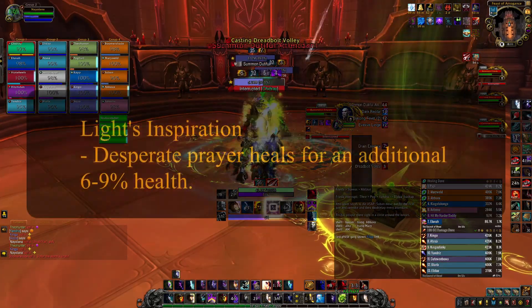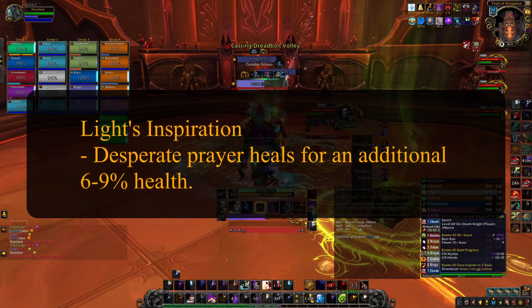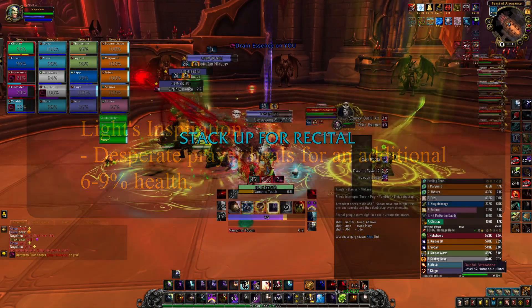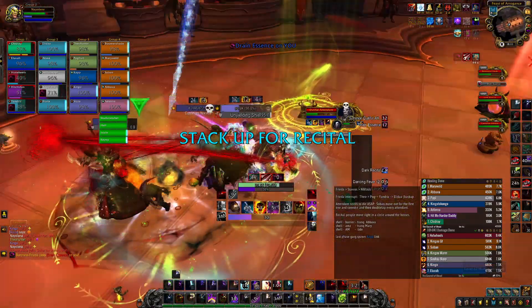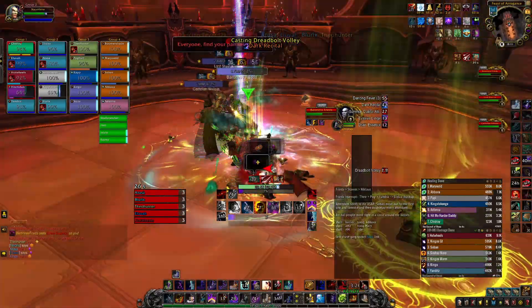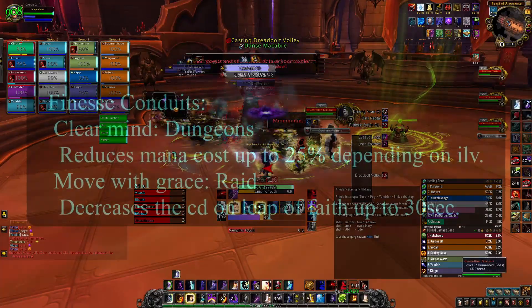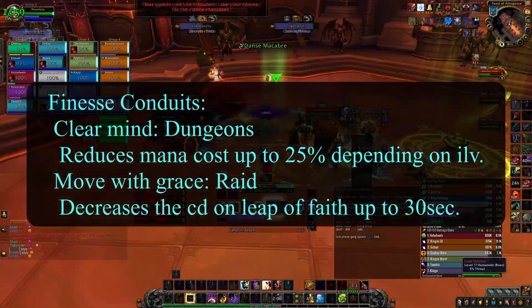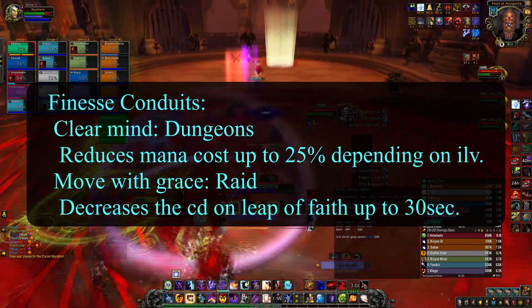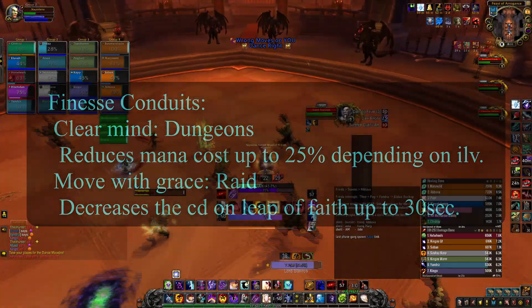When it comes to Endurance Conduits, I would usually go with Light's Inspiration, as it makes your Desperate Prayer a better defensive overall and makes you less reliant on Dispersion. The other choices are reliable, but make sure you're actually using them. For Finesse, I would go with Clear Mind for Dungeons and Move with Grace for Raid, because grip is a huge mechanic in mythic raiding and sometimes in HC as well.